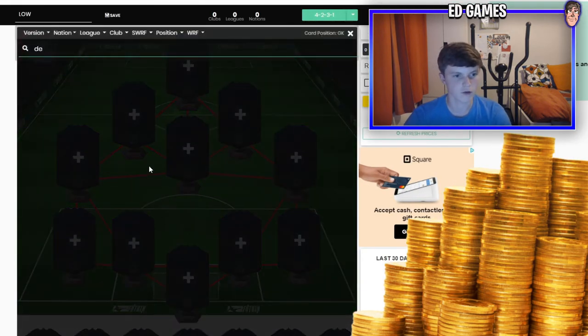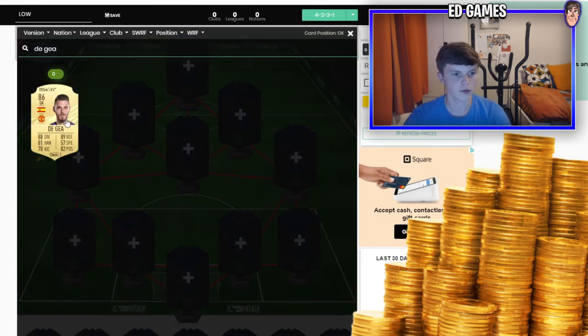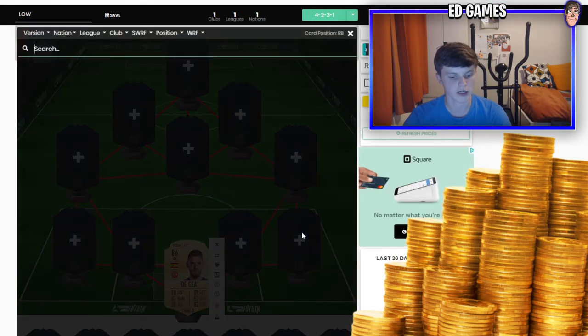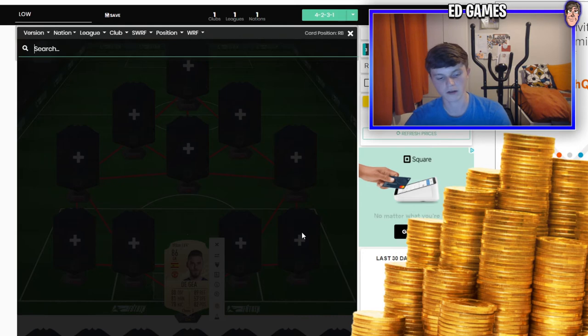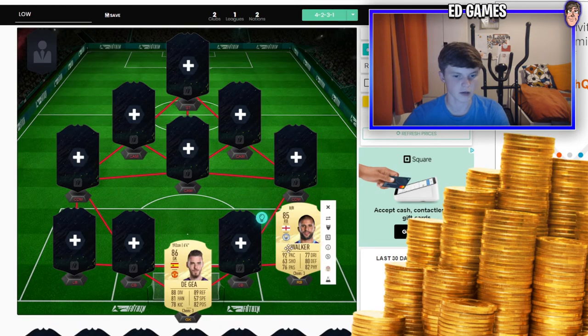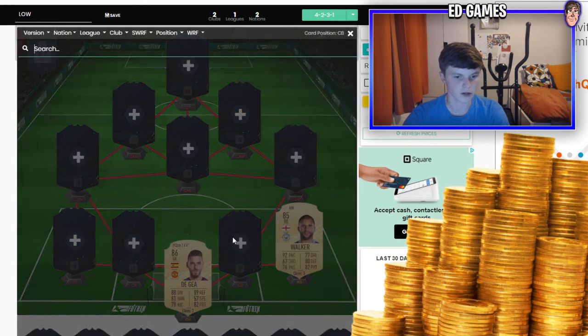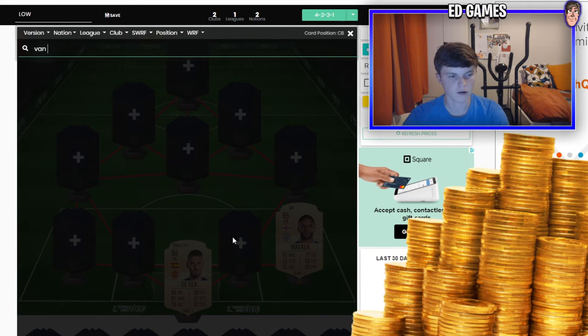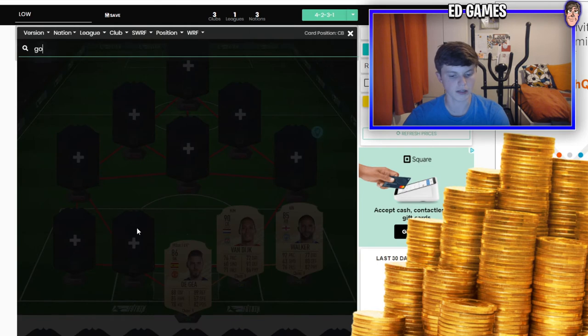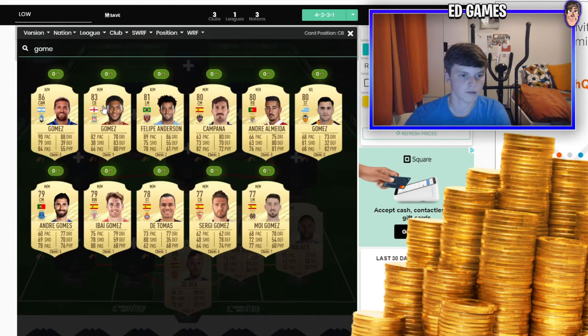For the final mega Premier League team I've gone for the sweaty 4-2-3-1 formation. De Gea in goal — there are more expensive options but I have a funny feeling he's going to be awesome this year and I usually get on well with him. Alisson is 90 rated this year but I've stuck with De Gea. At right back, Walker — looks incredible, he's going to be awesome again, purely because of that sheer pace.